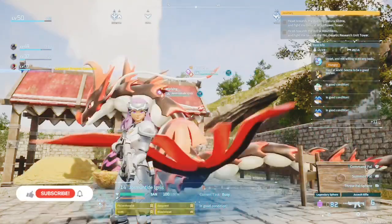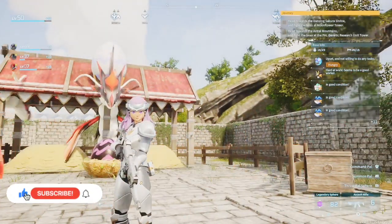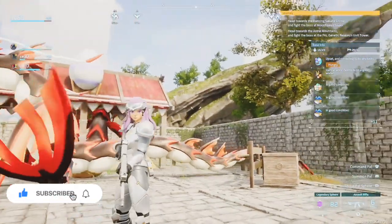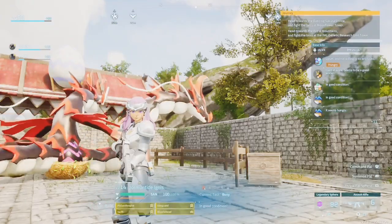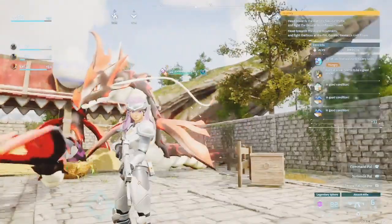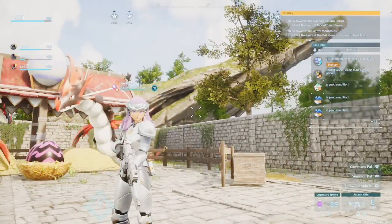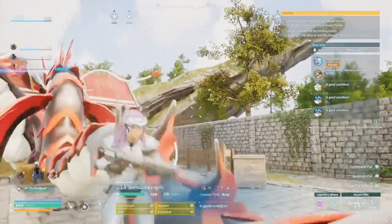Alrighty guys, that is going to be it from me. I'm just going to continue working on the Yulman Tide, making him stronger. We had a good day — we got our best Yulman Tide like second go, which was great. We did a snow cave, it looked beautiful, and we got some more pals. It was amazing. I really hope you enjoyed — if you did, please hit the like button and subscribe for more Palworld adventures. I'll see you guys next video. Bye!